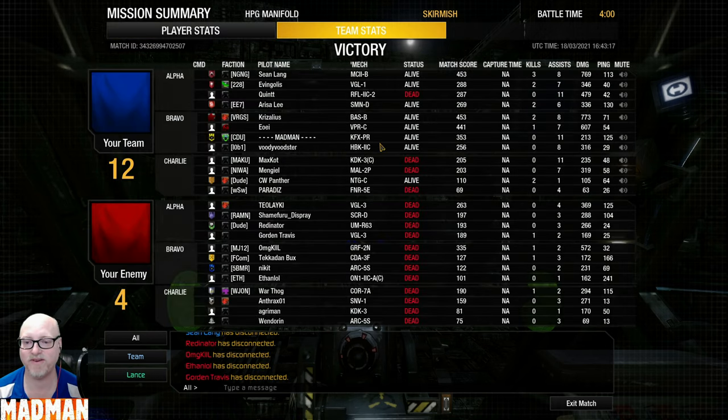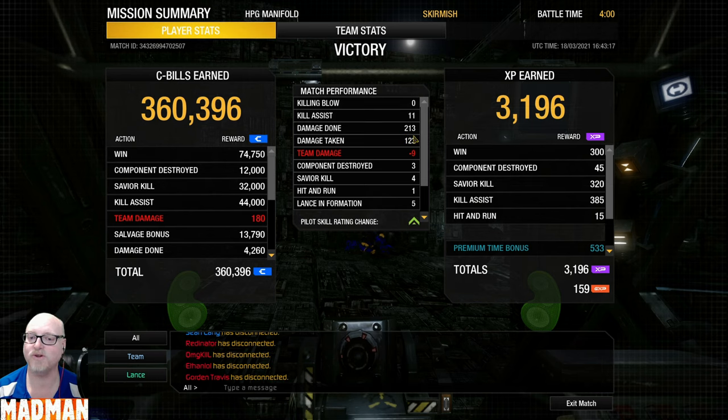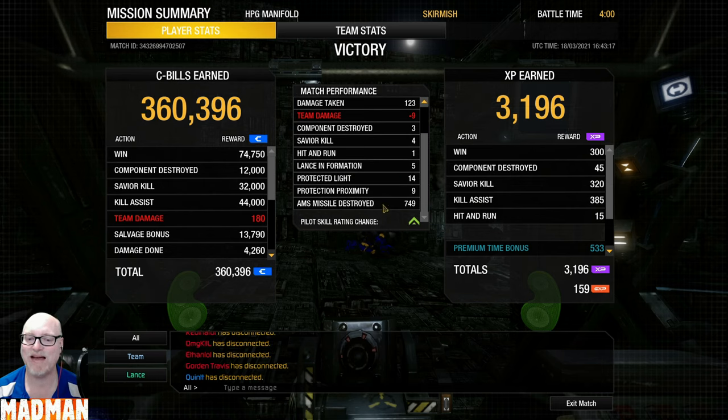Let's take a look at the team stats. We have a score of 353, which is fourth in the match — fourth in the match with only 213 damage done, because other aspects of the game count. AMS, artillery strikes, stuff like that, they all add up to your score. I hope you enjoyed this first video of the Kit Fox in a support role — AMS support role in this case. Stay tuned for more and I'll see you on the battlefield.